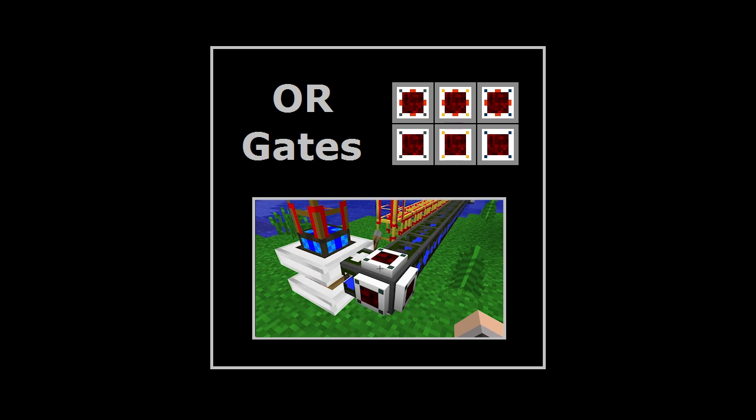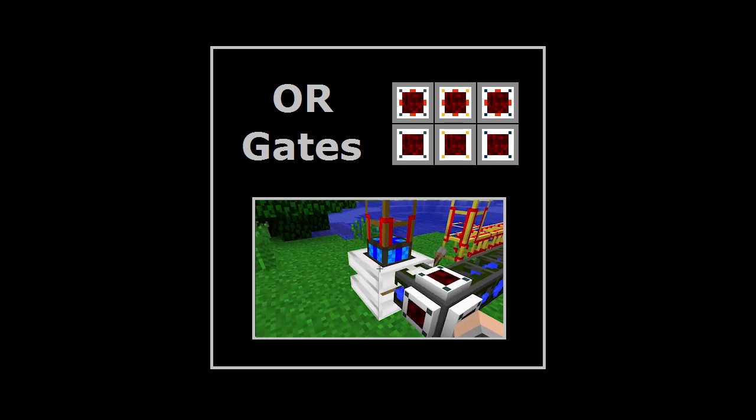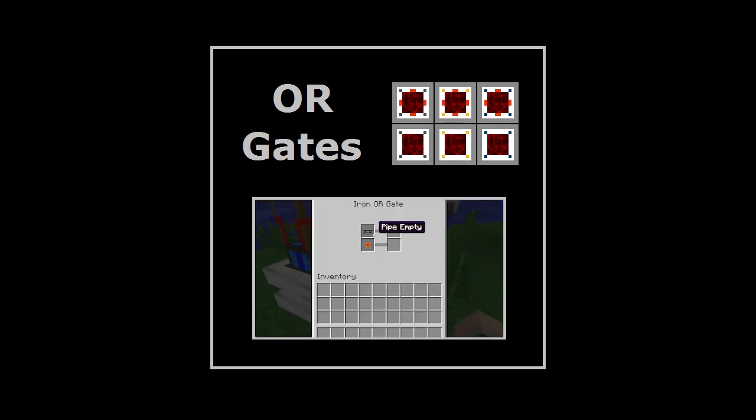All gates are closely related to AND gates, however their detection logic is slightly different. A tutorial on all gates is available here for anyone that's interested.